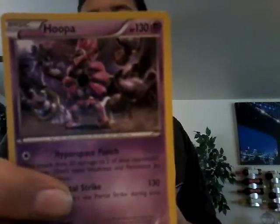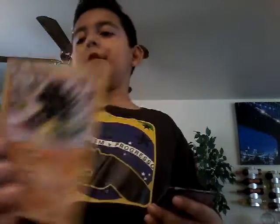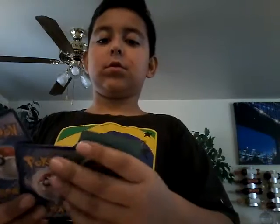Mewtwo, Mewtwo, Hoopa, Pyroar, Zygarde, another Hoopa, another Hoopa, and Empoleon. Two Volcanions, we got Alolan Raticate, Shaman EX, Gallade EX, Heracross EX, Blastoise EX — and I got one more EX if I could find it.